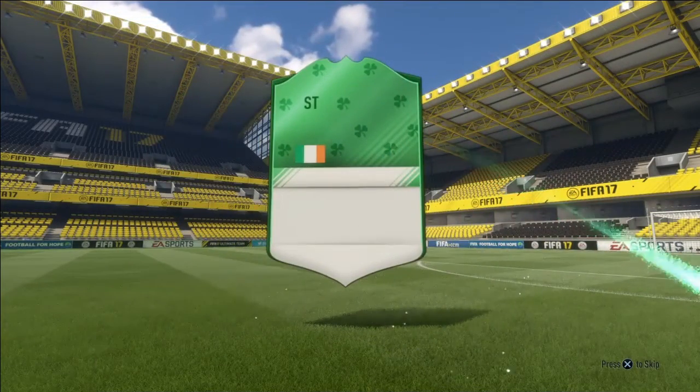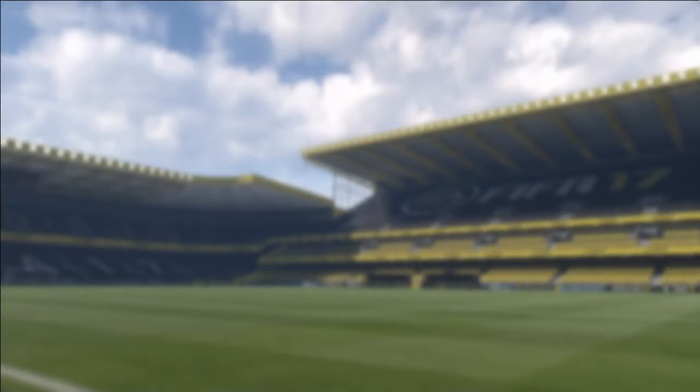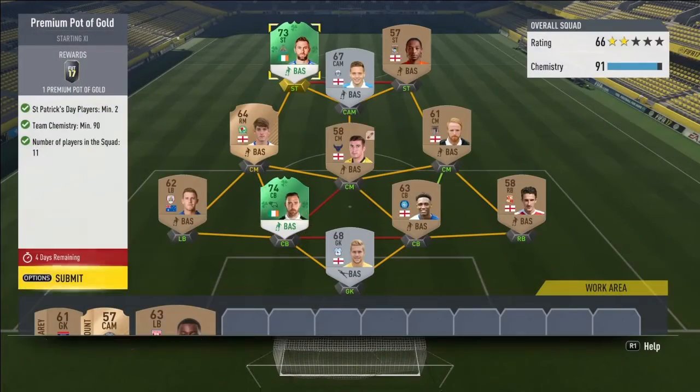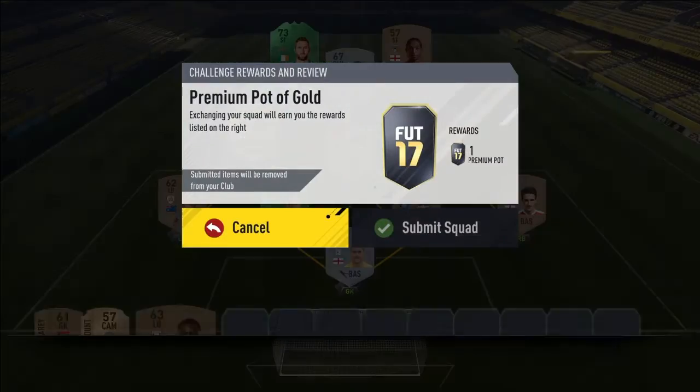I did a squad build challenge on the Irish thing and got Darryl Murphy. I was hoping for Shane Long, so I was pretty disappointed with that. I'm going to have to say bye to my players that I've probably never used — it's Darryl Murphy I was going to use, but anyway, I could make a decent Championship team.